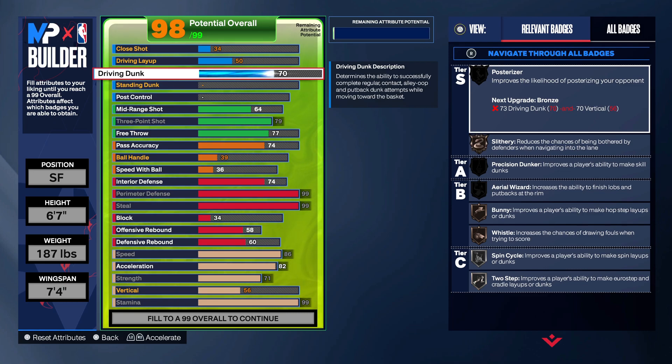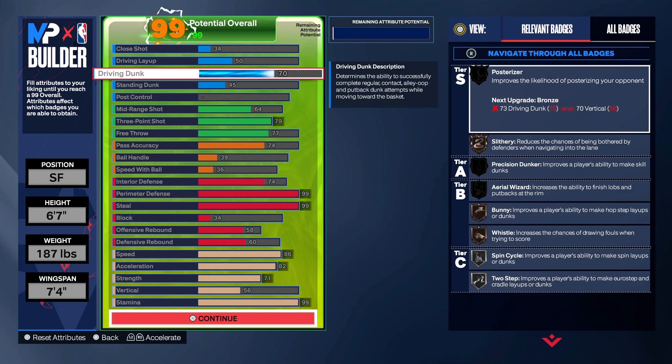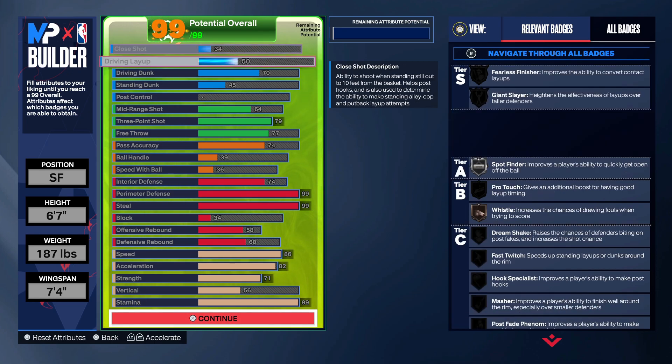For the finishing, we're going to go 70 on the driving dunk. 70 is going to give you a lot of dunk packages off one and off two, but you want to make sure you put on every dunk package you can off one — every one that you like. That Luka Doncic junk dunk package for some reason gives you dunks more consistently than other dunk packages. Then you're going to want to put on your standard dunk, put that up to 45, and you unlock the alley-oops too with this 70 driving dunk.